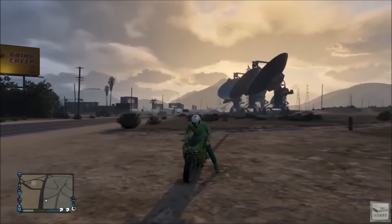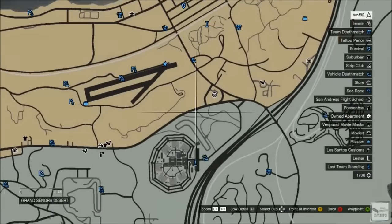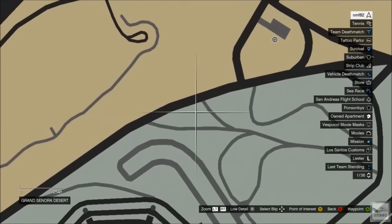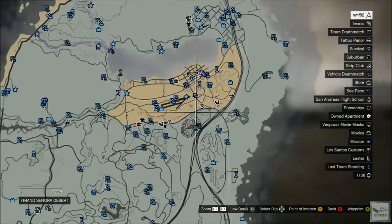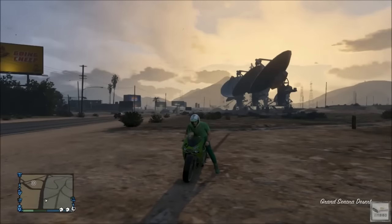What's up guys, Xbox Mod 360 here. In today's video I'm going to be bringing you a tutorial on where to find the FIB Buffalo and FIB Granger in Grand Theft Auto 5 Online. All you're going to do is go to this location right here on the map and locate these giant satellite dishes.